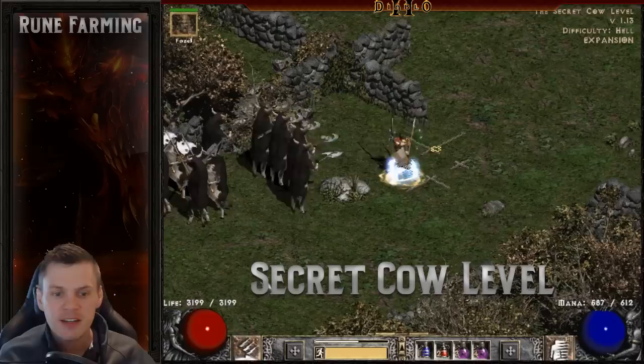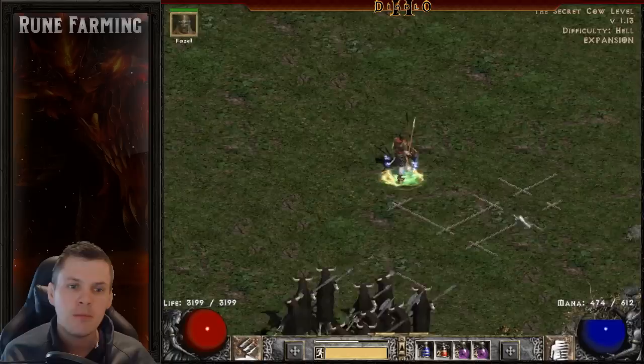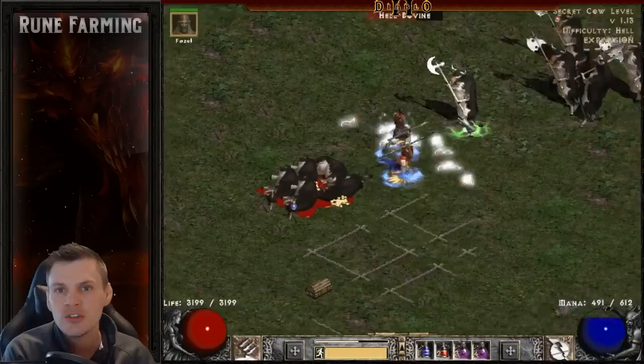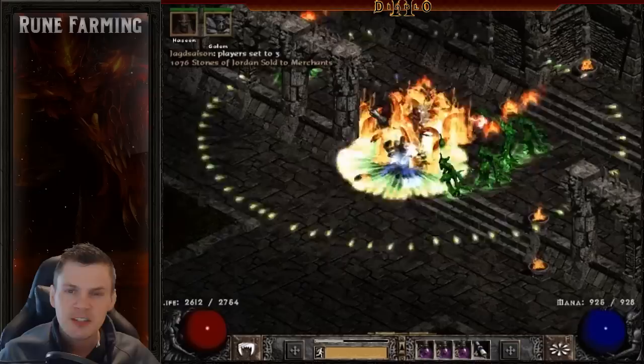Another great location for high rune farming is the Cow Level. What makes it special is that it's great for both single player and Battle.net, and there's not much strategy involved. On Battle.net, just don't kill the Cow King or that character won't be able to make more secret cow levels. Other than that, slay as many Hell Bovines as you possibly can — more monster deaths per minute means more drops and more chances at high runes. Characters like the Javazon, Blizzard Sorceress, Meteor Sorceress, and Corpse Explosion Necromancer excel here.